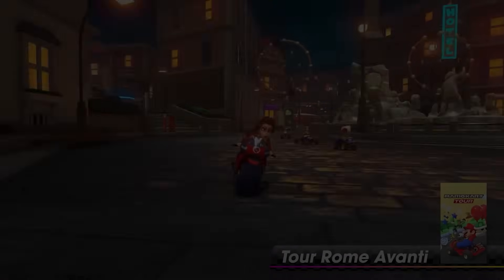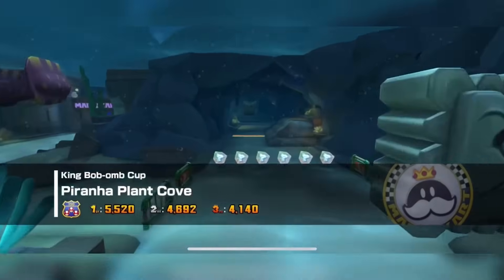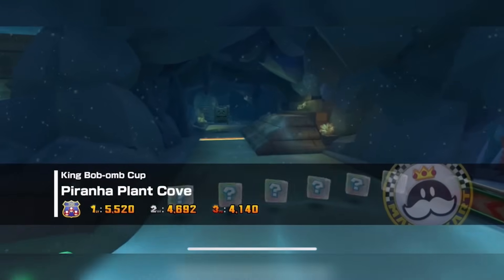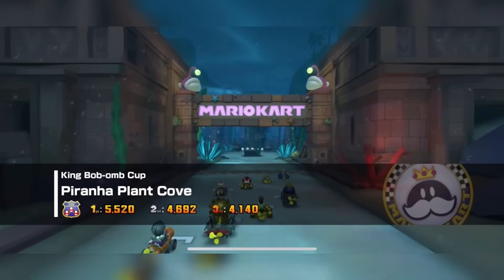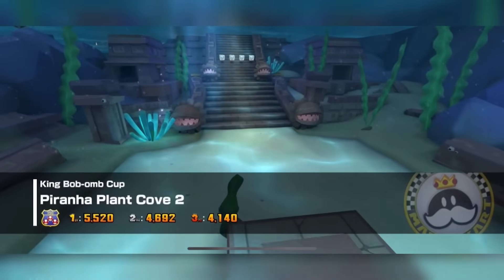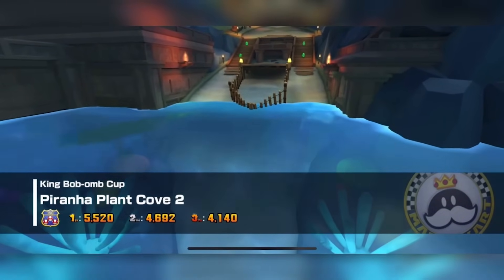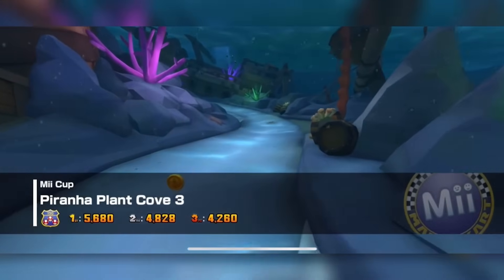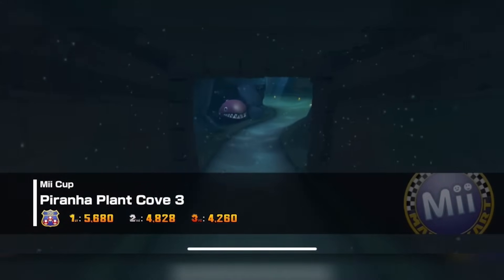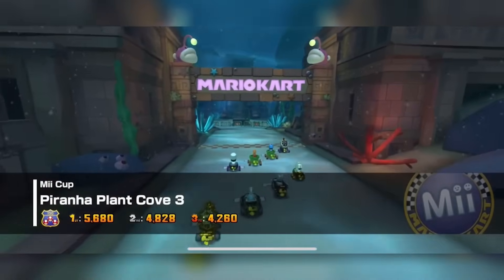Let's get cracking on into it. Piranha Plant Cove made its debut in Mario Kart Tour's 2023 Exploration Tour. At this point in time, it has never been remade, but that is set to change when it releases in Mario Kart 8 Deluxe come November 9th. This track is situated on an archipelago adorned with underwater ruins. Throughout the race, you'll come across familiar adversaries from the Mario universe — this includes Thwomps, Morays, Clampies, Cheep Cheeps, Jelly Beams, and even Bulbers. These serve as both course obstacles and background elements.